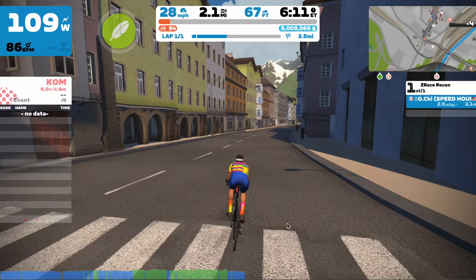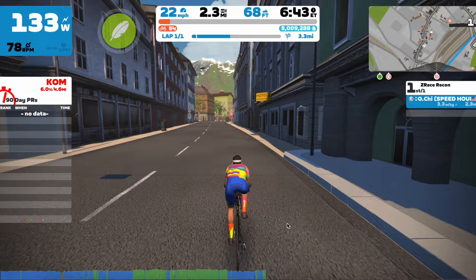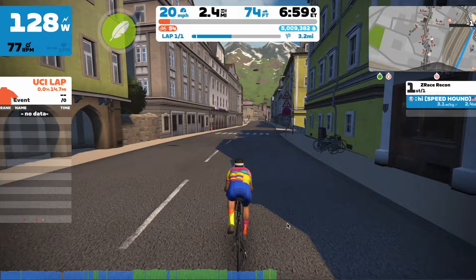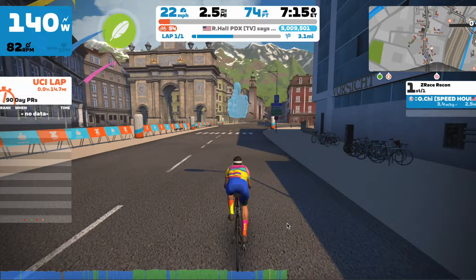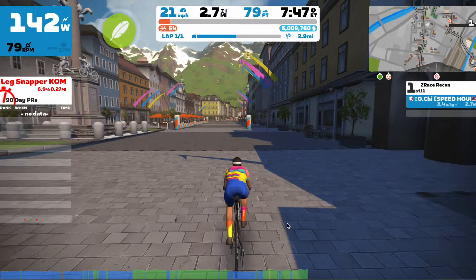After that, there's a slight descent — nothing too major, just an opportunity to chill. It's not steep enough to super tuck because speeds won't be that high. Here's our next small riser — again a 2-3% kind of thing, nothing major. Group speeds are still going to be pretty high going through these sections because it's not like a wall like the leg snapper. Riders aren't going to be out of the saddle; the group pack speed will be pretty high, so they'll just roll through.